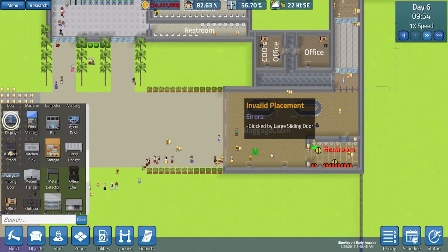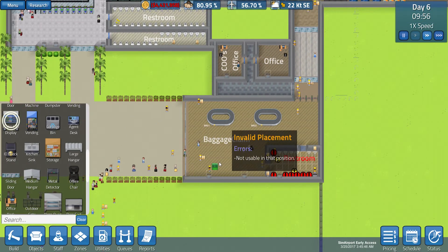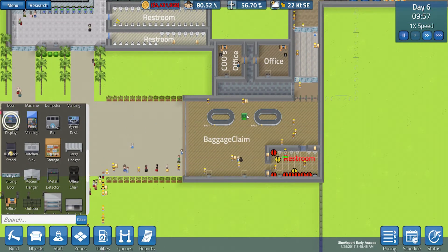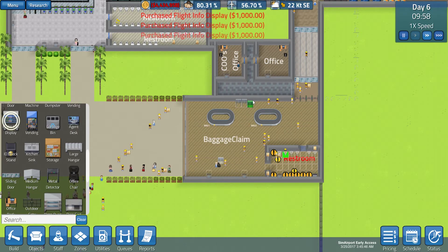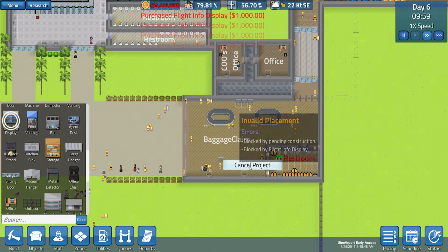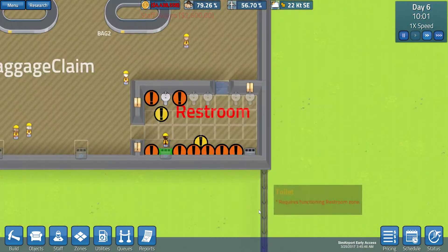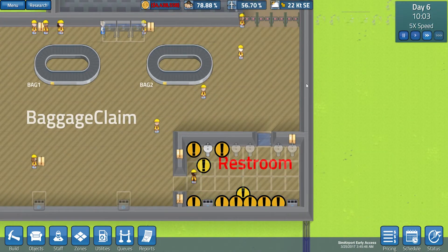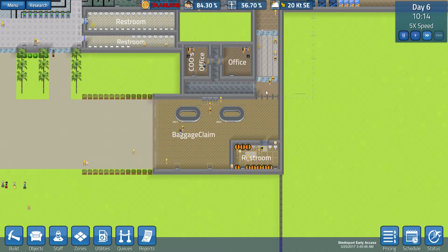I don't think anything else is needed currently. We can maybe get some in here — I'm going to get three in anyway because why not, it's going to help at some point so we might as well get them in. We are going to speed up construction as well for the time being.